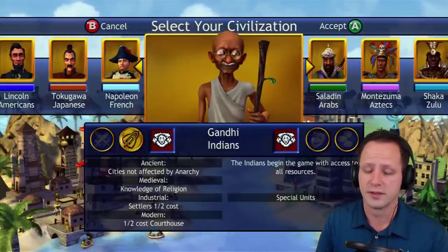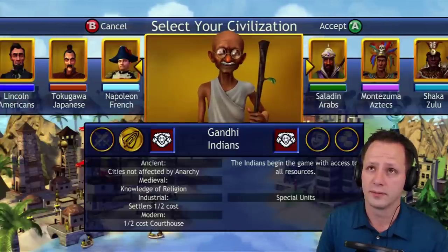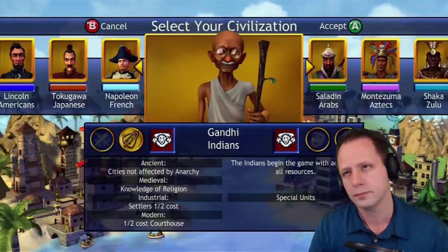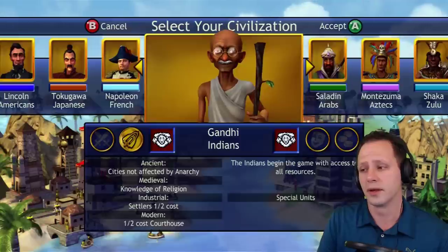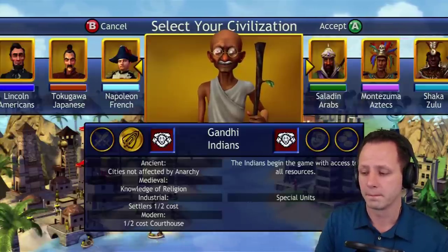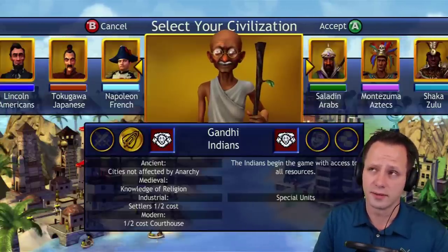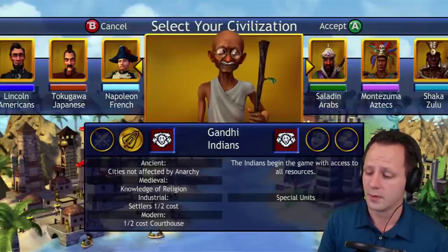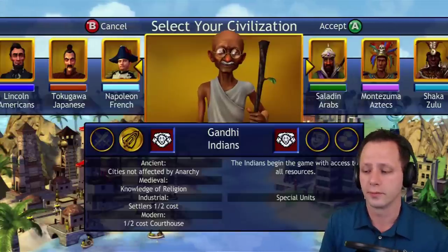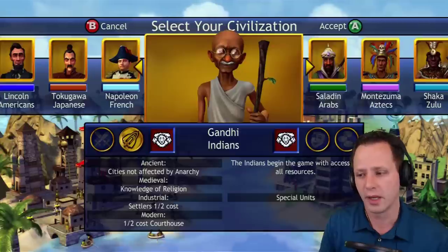Knowledge of religion is definitely useful — especially if you've wiped out one or two opponents and now maybe you could think about taking out a third using fundamentalism, thanks to getting religion for free. It can also obsolete the Oracle in case your opponent is using that against you. Their best bonus is probably half cost settlers — that definitely helps you explode and expand all over the map. Half cost courthouse could help with a culture victory, though you'd need Magna Carta for that to do anything. The Indians are at number 12.